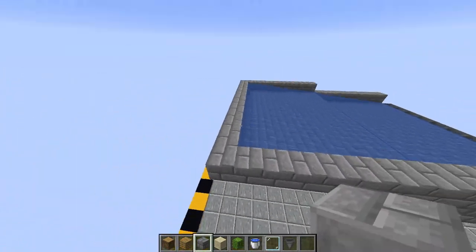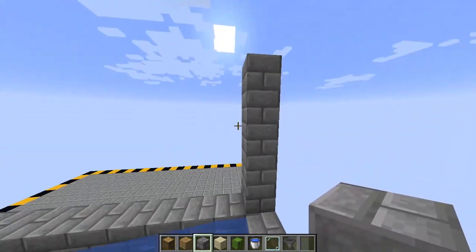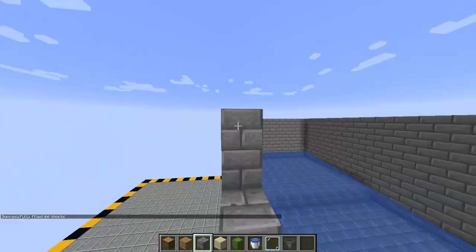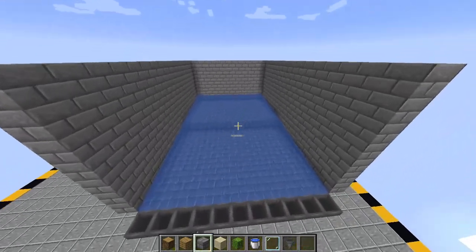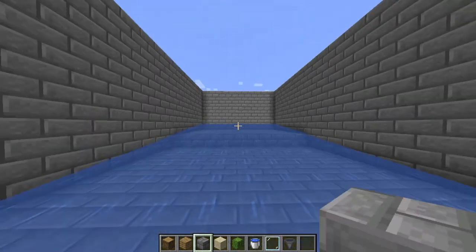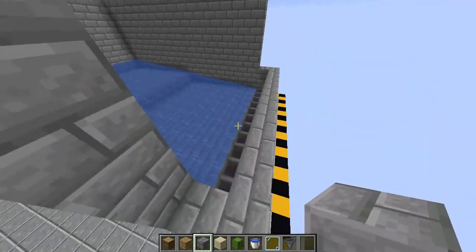Next, go to the back of the build where the back section of the water is, and go up by five blocks. This way you'll have walls to stop the cacti from falling out. You don't want that happening. Once you're done, you should have something along the lines of this — a massive water pool with walls all around it. Also, I give you a fair warning: do this kind of formation at the front so none of the cacti fall out in case they overshoot.